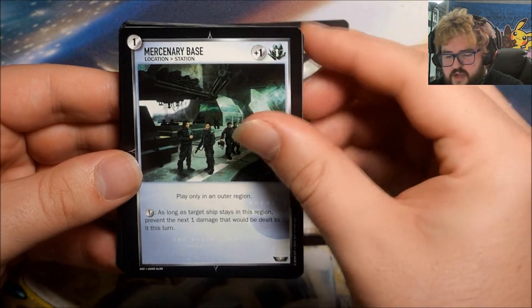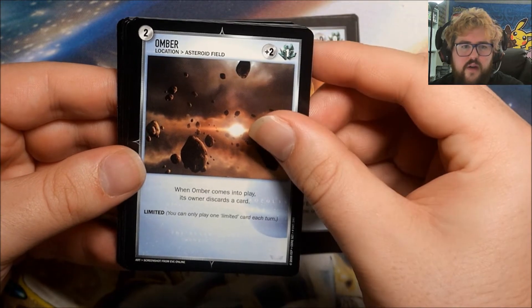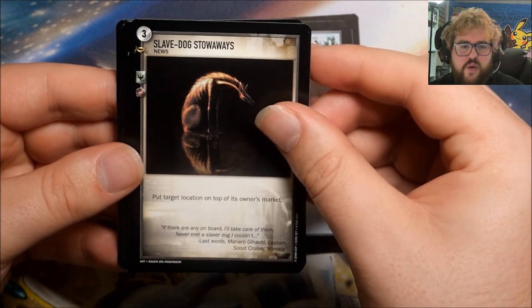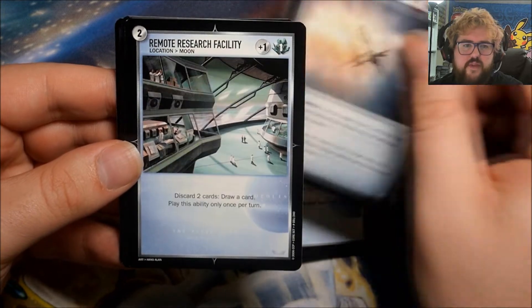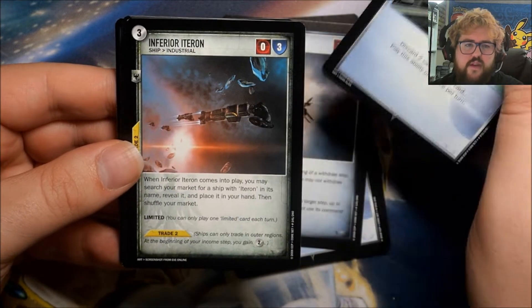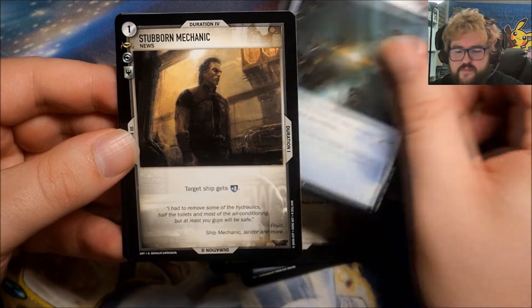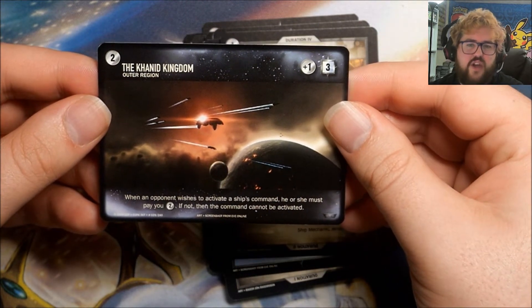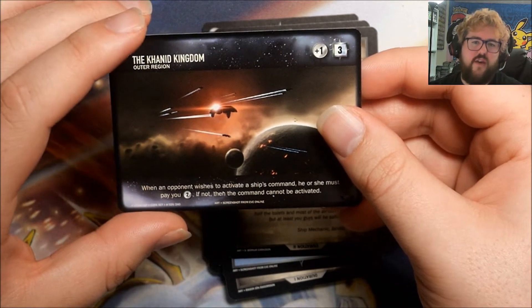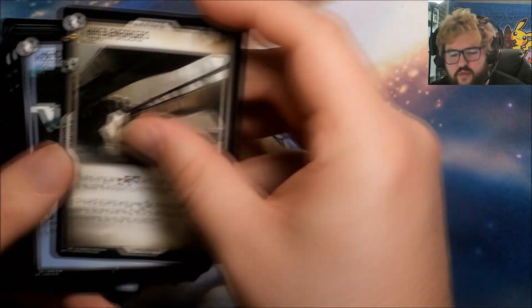Pack 1 cards: Hiding Forces, Mercenary Base, Advanced Shipyard, Sisters of EVE, Omba, Slave Dog Stowaways, Juggernaut Platform, Sanchez Scout Outpost, Heron, Remote Research Facility, Inferior Iteron, Mind Clash, Hemorphite, Stubborn Mechanic, and Canid Kingdoms — that last one is obviously the location or region card. So it looks like our rare was Hiding Forces. We start with the rare, then three uncommons, then all our commons, and then the region card.